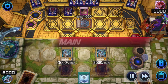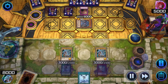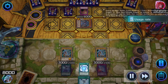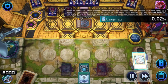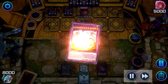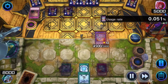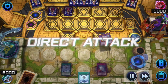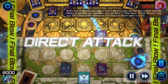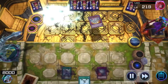Our opponent can't do much with nothing more than a gimped Discount Obelisk the Tormentor, so he passes turn. And here we go — we're going to bring out our Big Cross Monster. Attack one. Send a Blue-Eyes Fusion to the graveyard and attack one more time.